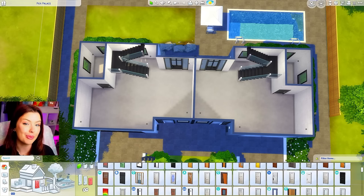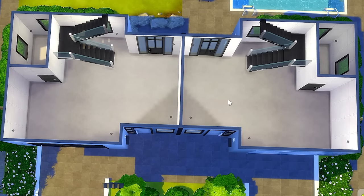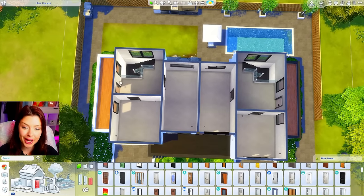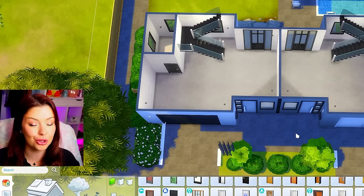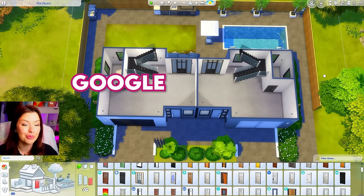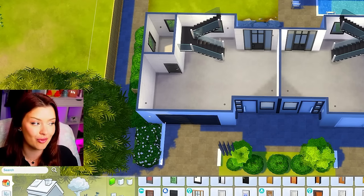On the inside, both sides are going to be pretty symmetrical. On each side we've got the door leading into a big open concept kitchen and living room area, a bathroom in the corners, then leading upstairs a hallway area, and each one is going to have two bedrooms. I don't want to do two Google sides because that's repetitive and boring, so what I'm going to do is Google on the left and Pinterest on the right — a Google versus Pinterest build challenge in The Sims 4.